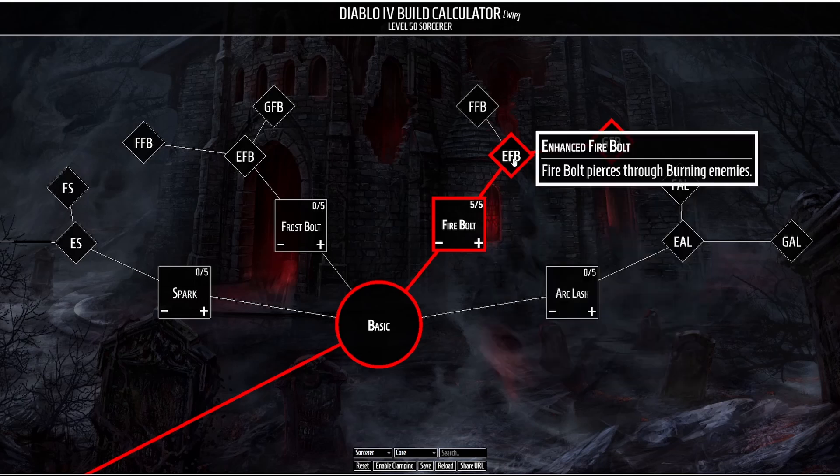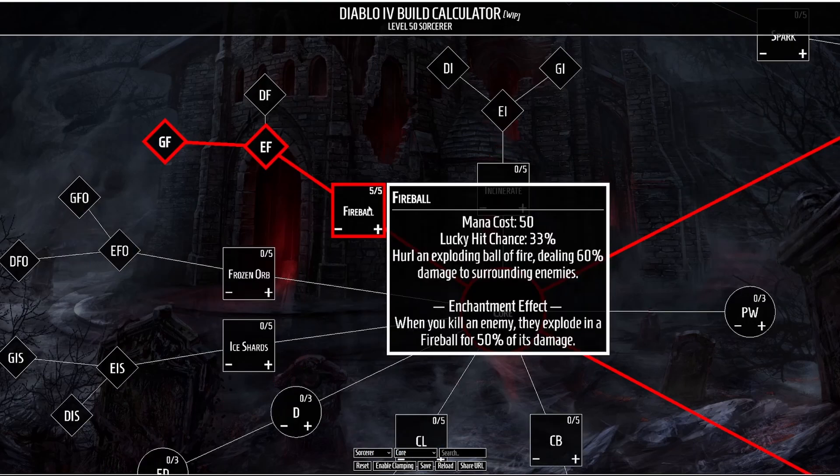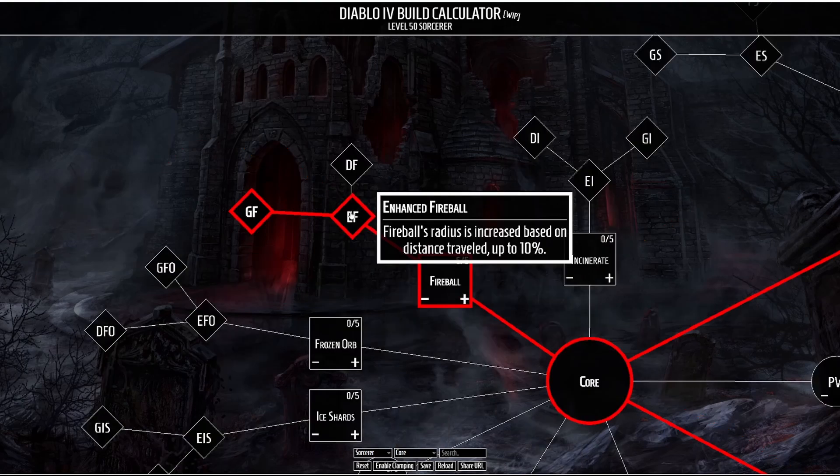We take two passive effects for Fire Bolt. The first is Enhanced Fire Bolt, which causes Fire Bolt to pierce through burning enemies — just a little bit of extra cleave. More importantly there's Glinting Fire Bolt, which causes critical strikes with Fire Bolt to increase the burning damage dealt to enemies by 20% for 4 seconds. For our core skill we have Fireball, which hurls a giant fireball dealing decent damage to surrounding enemies, and when enchanted, passively killing an enemy causes them to explode dealing fire damage. We enhance it to increase the radius based on distance traveled.